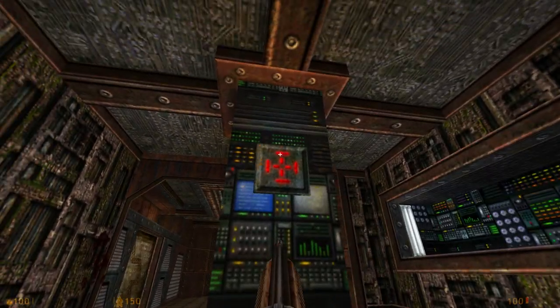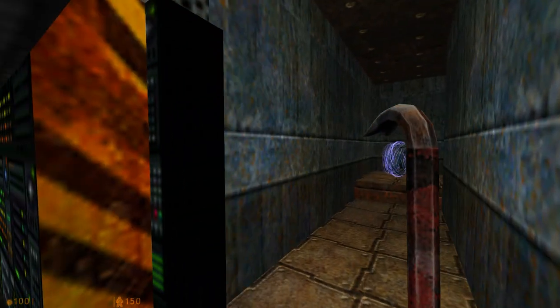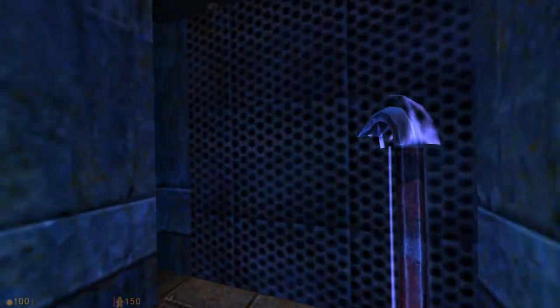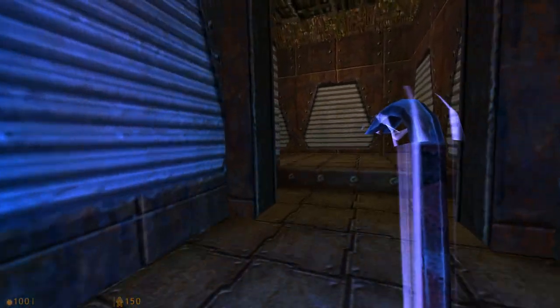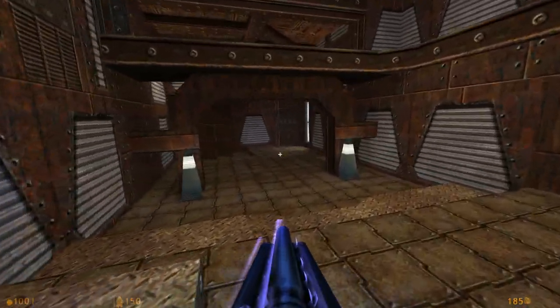This secret's been preserved too. If you shoot this, it raises up and you can go through here. Hit that, and you can get a quad damage, which is cool. You can get out to this corridor. Always loved that secret. It's pretty open here — a lot of action, I'd imagine.